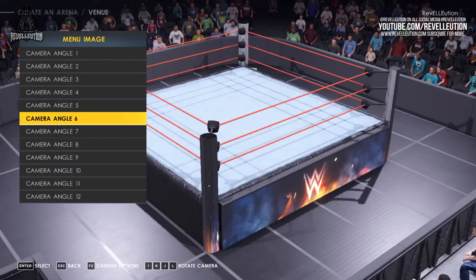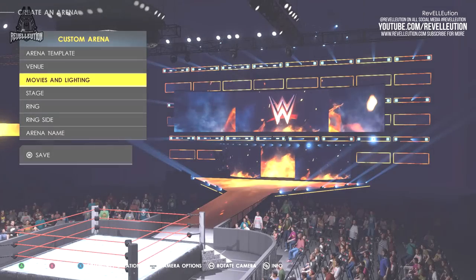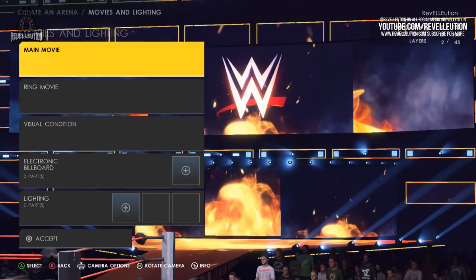When you're done picking the best angle, it's time to decide on what movies and lighting you want to apply to your arena for the likes of the billboards, titantrons, and the overall crowd lighting. The movies and lighting tab includes main movie, ring movie, visual condition, electronic billboard and lighting.